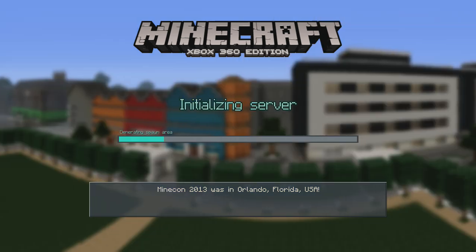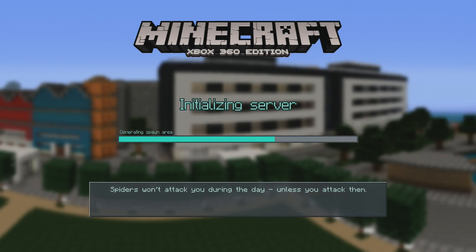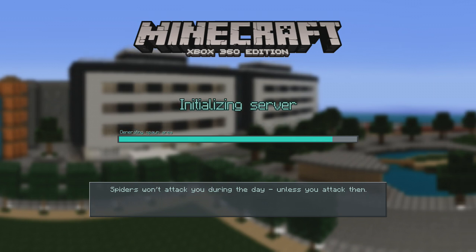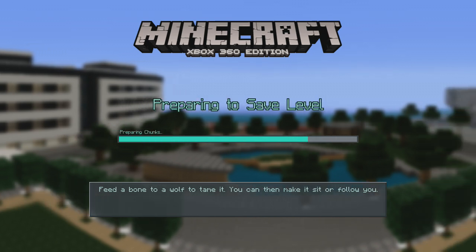We are generating the world, finding a seed, and now it's generating the spawn area. The main reason I'm using the city texture pack — I would have used the default texture pack but I decided to use the city texture pack for this video. Repairing the chunks now.